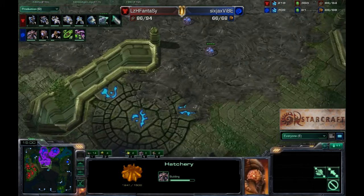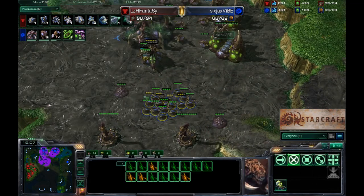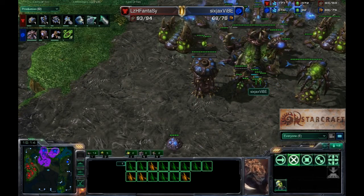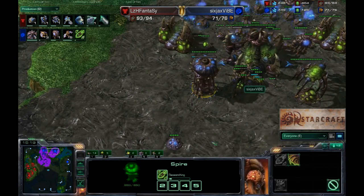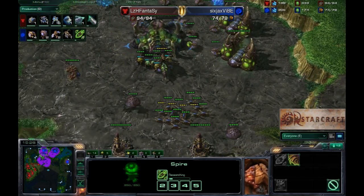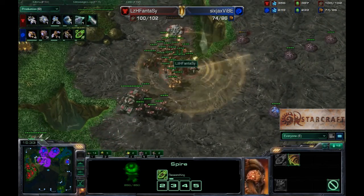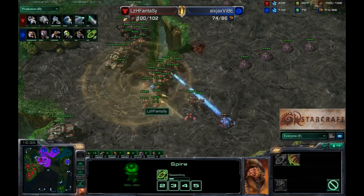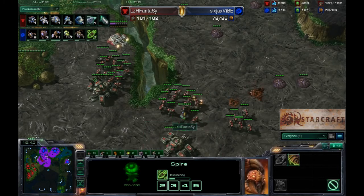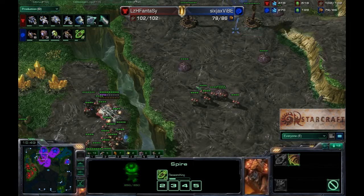His third going down in probably the best location for a third on this map in close positions, and we didn't see a big all-in there. For mutalisk production, I'm not sure I would have gotten the flyer attack in this situation — you're so limited on gas. I probably would have opted for that extra mutalisk. It's not going to finish in time; I would hope he'd cancel it. We do have Fantasy moving out here, getting a really good position right by the gold. He's got a medivac so he has a spotter for these tanks and can actually hit up there on the high ground.